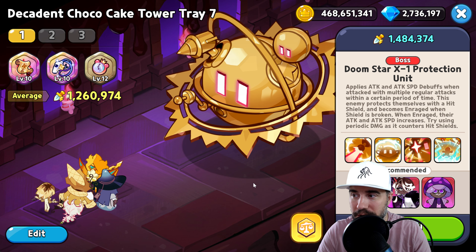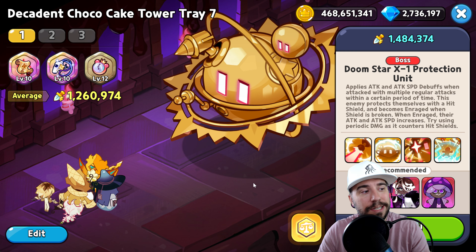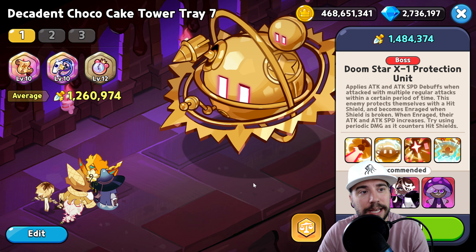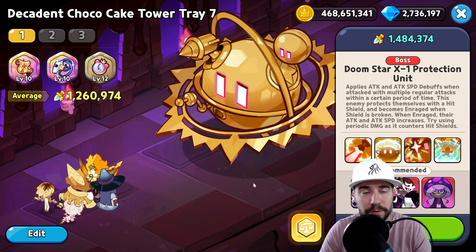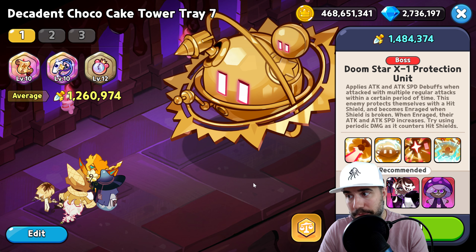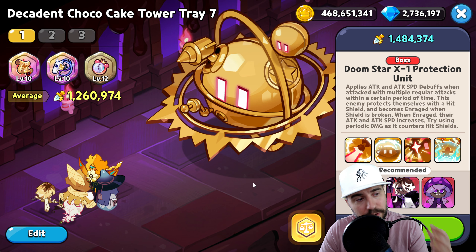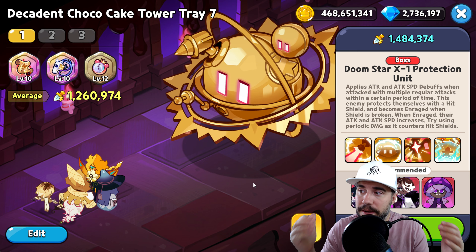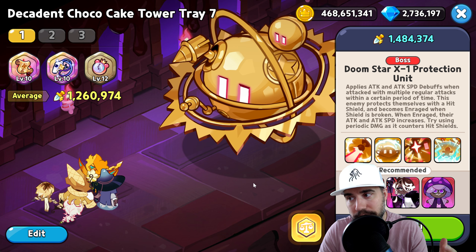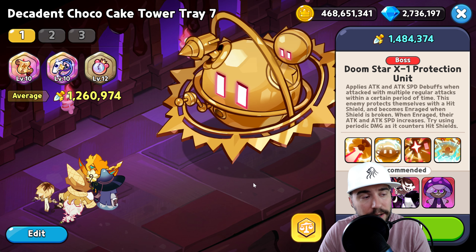That completes the guide for Decadent Choco Cake Tower Tray 7 — Doom Star X1 Protection Unit — covering all four T's: Tactics, Team, Treasure, and Toppings plus Biscuits. Everything you need to succeed and keep climbing. Let me know if you have questions.